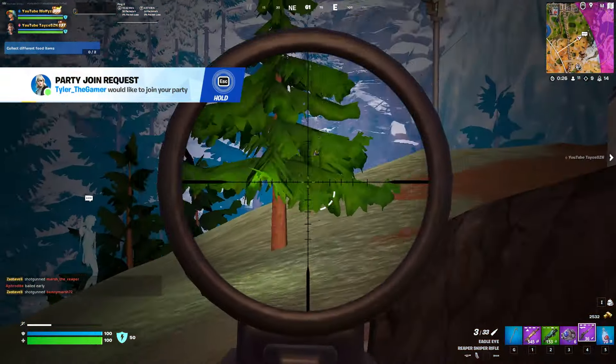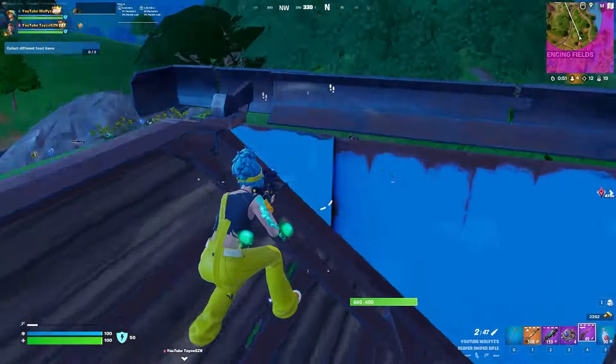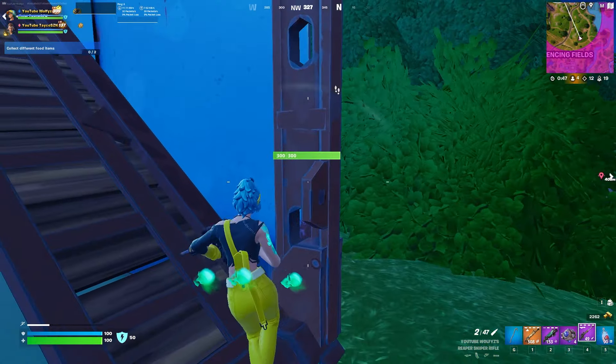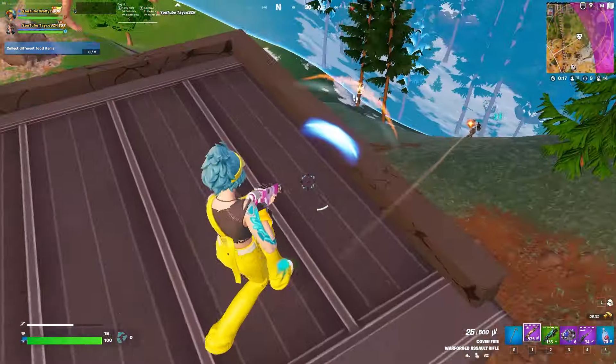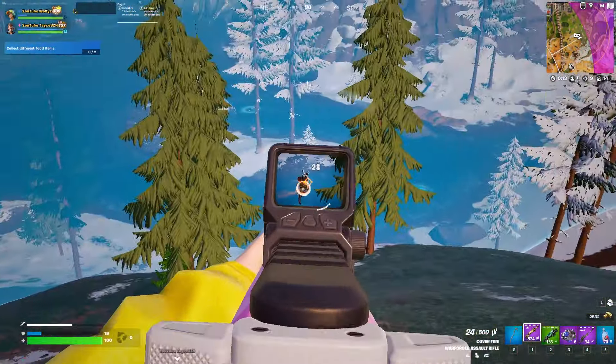Without the ability to build, natural cover becomes crucial to help you win every single fight in the game. If you don't have items to protect yourself or get out of fights, try your best to use natural cover like trees, rocks, and especially the big bushes across the map to shield yourself from enemies.